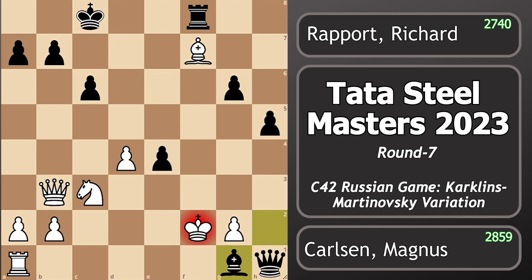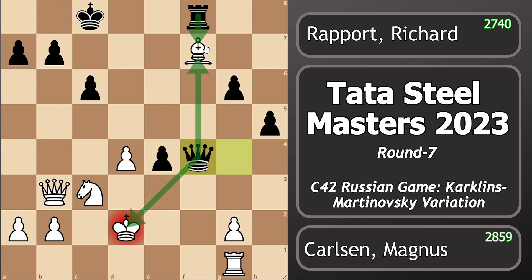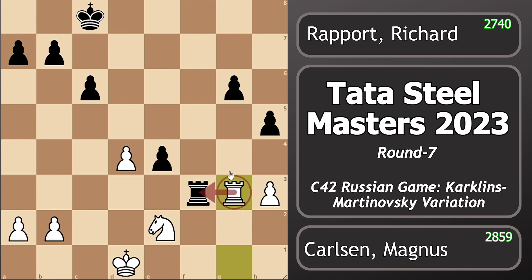Rapport played bishop takes g1 check, and now rook takes g1 attacking the queen. Queen h4 check is the only counterplay Black has right now. King to e2, queen g4 check, king to d2, and king f4 check attacking this bishop twice. Magnus played king to d1, and now rook takes f7 taking this bishop, but it's not enough since Magnus already has an extra piece. Knight to e2 attacking the queen, queen to f5, and finally queen to h3. Black must exchange the queens, so queen takes h3, g takes h3 attacking the g6 pawn, rook to f3 attacking the h3 pawn, and rook to g3 attacking the rook and the pawn.